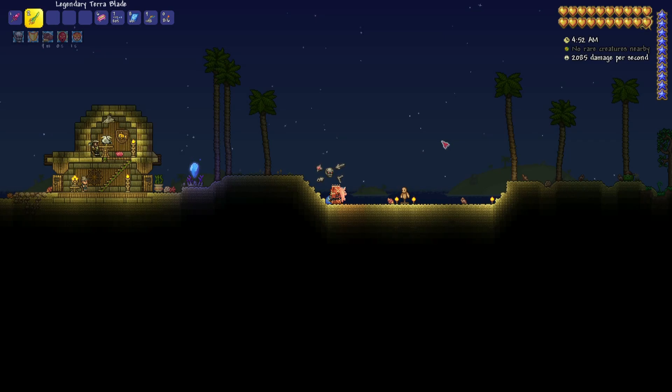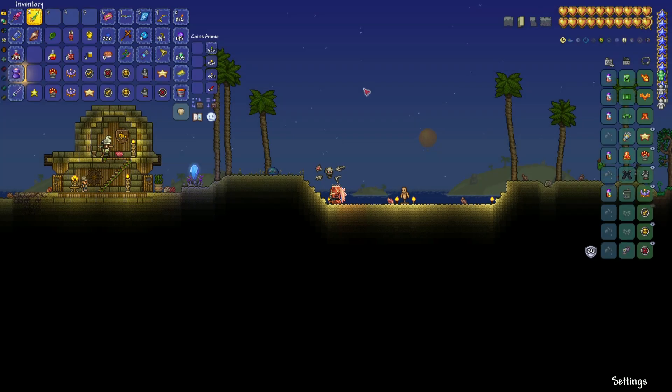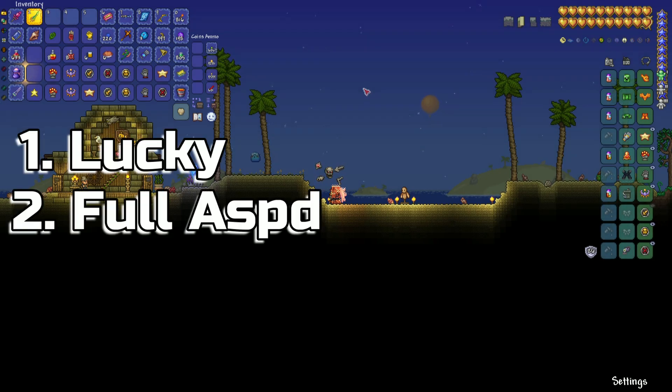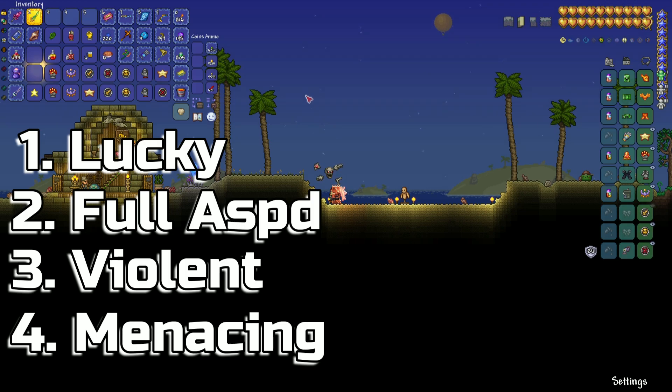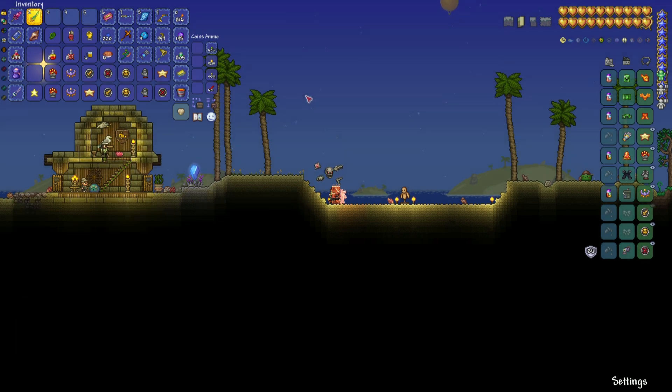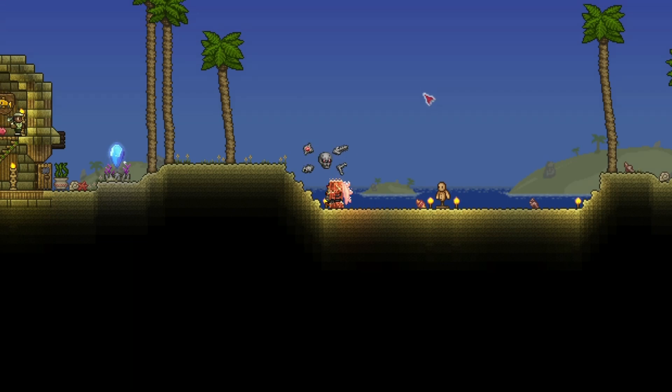I think I can say that menacing seems to be the least effective. Lucky might actually be the best one. The ranking to me is: lucky first, then full attack speed, then hybrid violent accessories, and menacing at the bottom — which is kind of sad for menacing as far as the Terra Blade goes. If that's not what you saw let me know — I'm just human, brain fuzzy and stupid. I think that's going to be all for this video. Hopefully you enjoyed and got something useful out of this, and I'll see you in the next one.